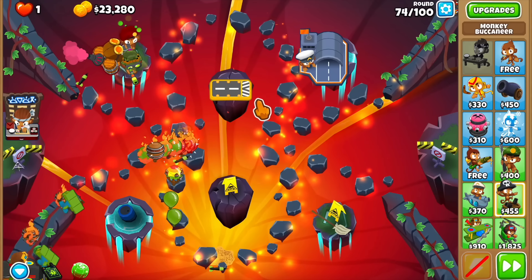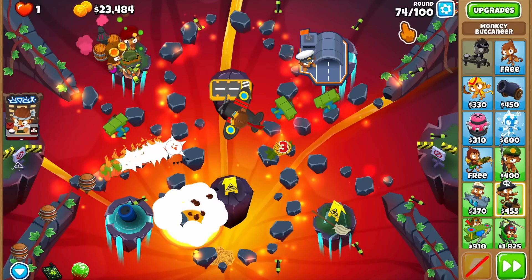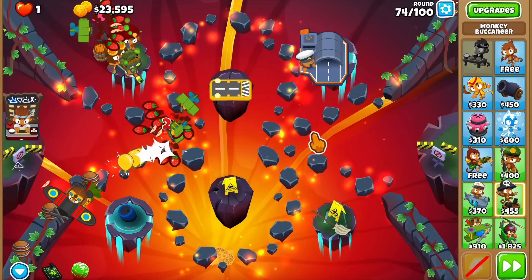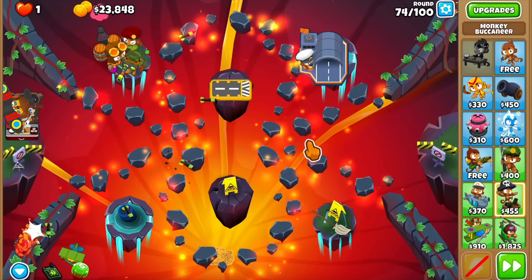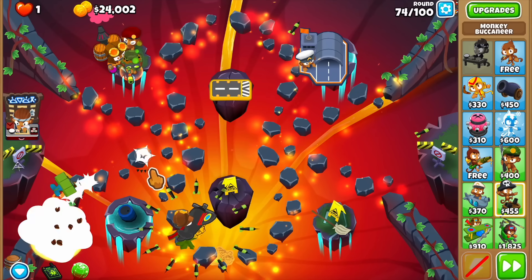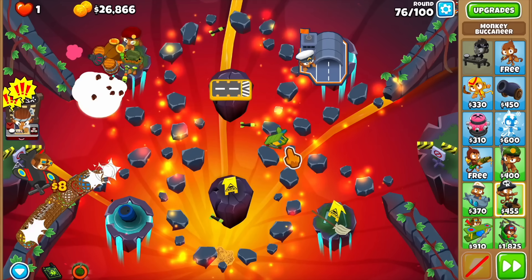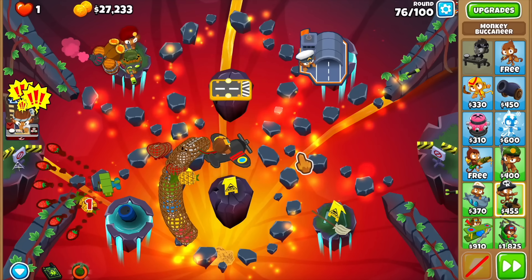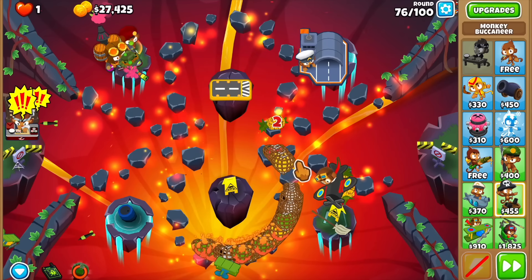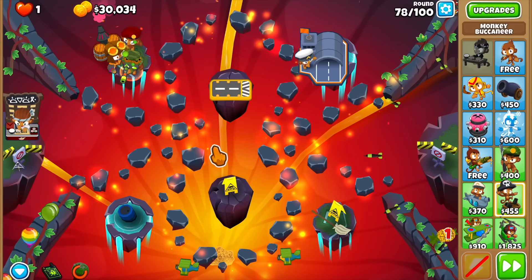I think we should use the level 10 ability for round 76, which is going to be a huge wave, so we reduce it down to rainbows. Let me try to time this — everything's getting popped so close to the start. Let's use it now. We got all of it — just a bunch of rainbows. The sniper can defend, and even though they're actually making it past, yes — we defended. That was such a good idea.